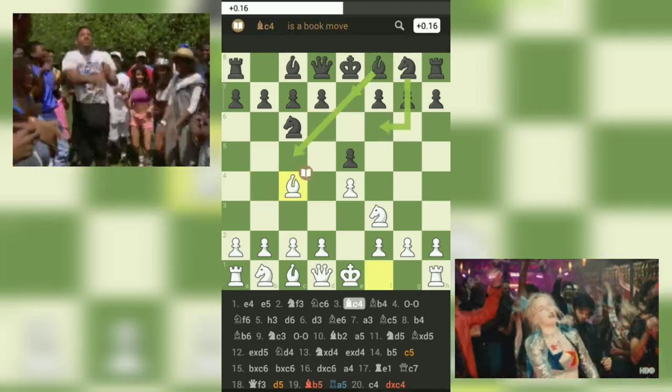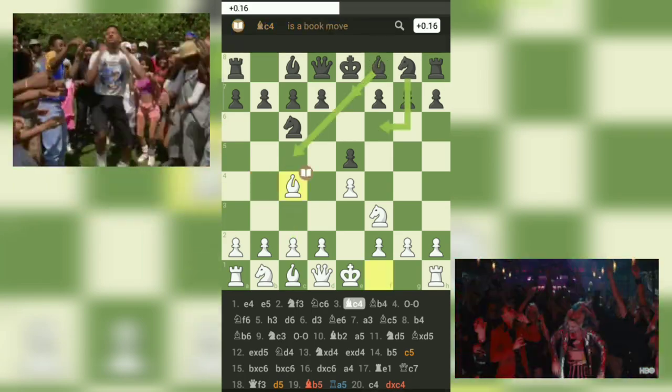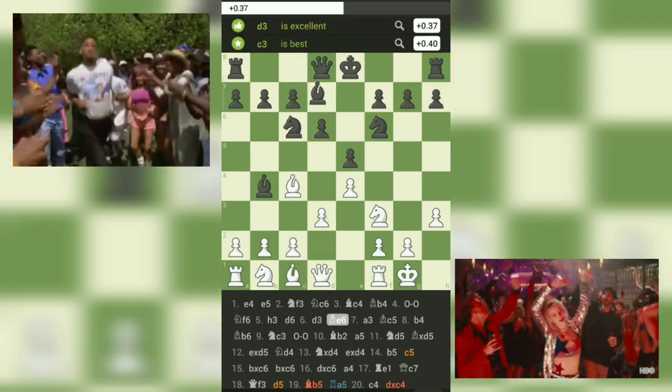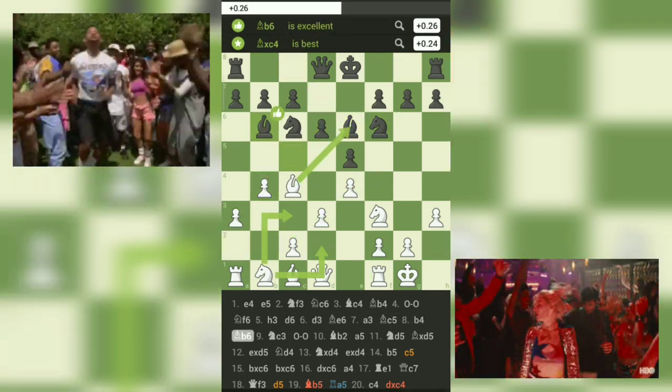As the game progresses, white continues to prioritize piece development while black falls slightly behind in this aspect. Moves like 5.h3 and 6.d3 allow white to solidify their pawn structure and create a strong foundation for further actions.